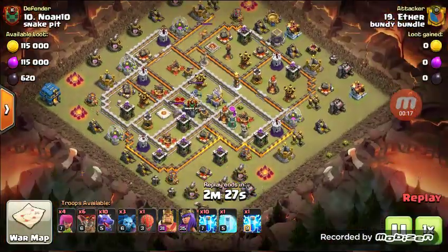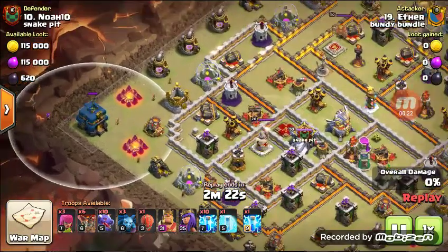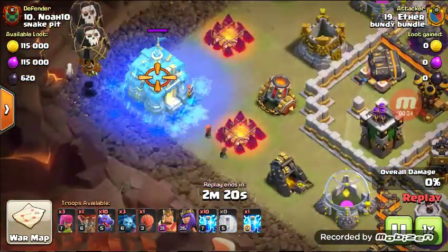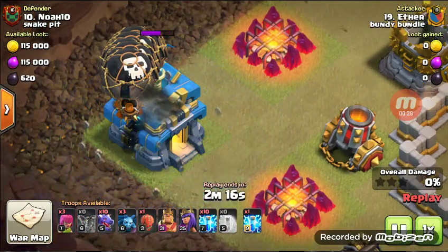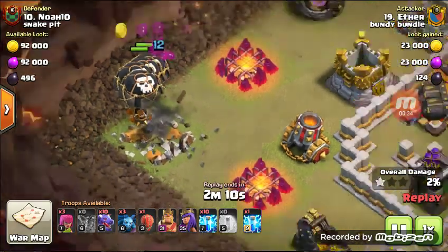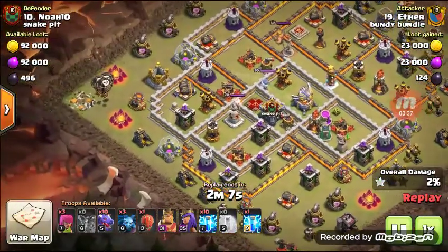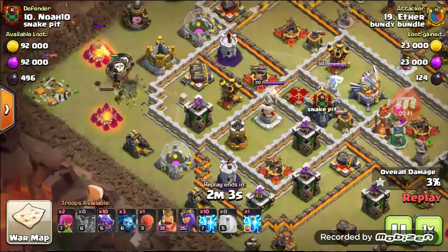Let's see where I came from. I'm pretty sure I dropped on the Town Hall. Oh yeah, I activated it and then used my balloons. Look at that. This was a good idea and it did work out. A Freeze, an Archer, and six balloons — got me a star.